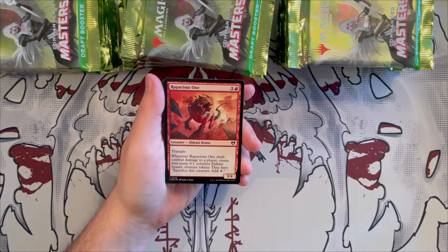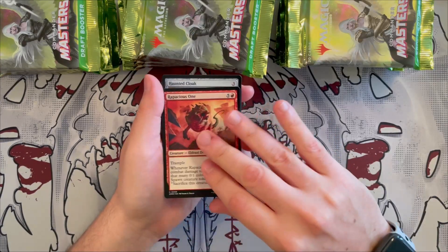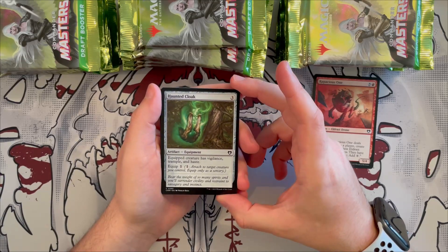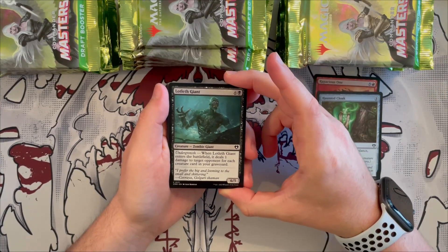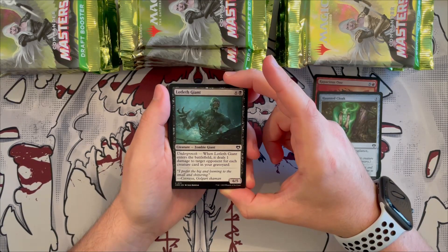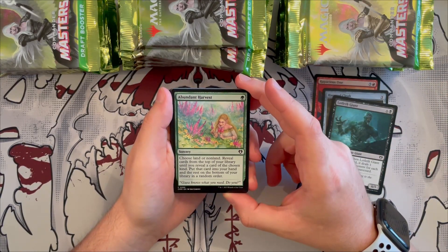We start with a nice token. First up: Rapacious One, a 5/? Eldrazi Drone with trample — when it deals combat damage to a player you create that many 0/1 colorless Eldrazi Spawn creature tokens that you can sacrifice to add one generic mana. It's a mana generator in red. Haunted Cloak is an artifact equipment that costs three generic — the equipped creature gets vigilance, trample, and haste. Pretty decent.